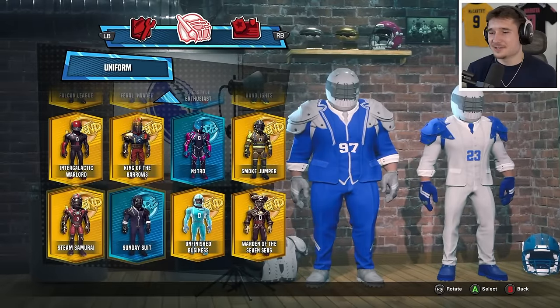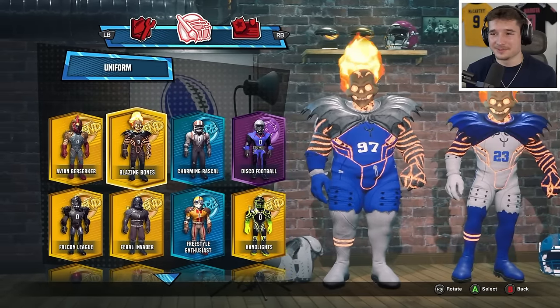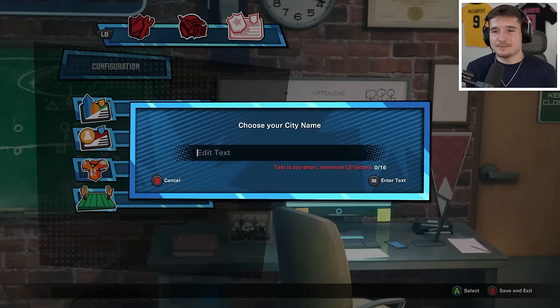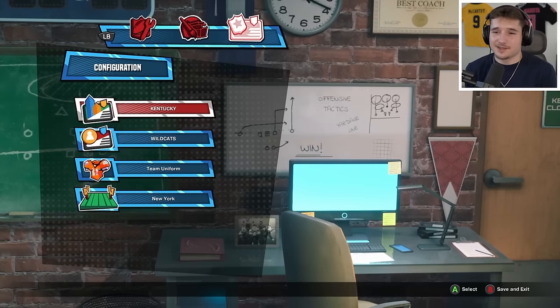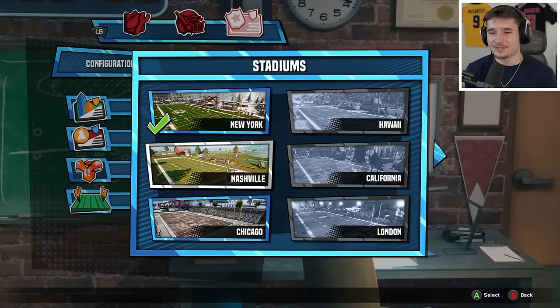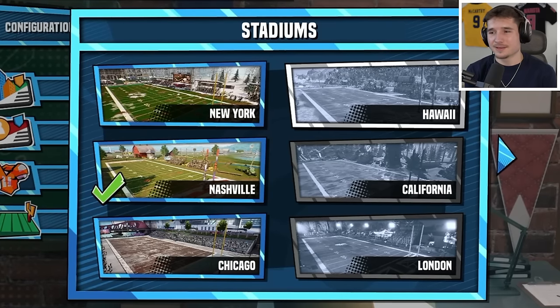As cool as some of these are, I'm going to go with blazing bones, because imagine facing off against guys that look like this. As for our city and team name, I think you all know where I'm going with this — we have the Kentucky Wildcats. I can't choose Lexington, so we're going to go with Nashville. New York could be really cool as well, and I want to unlock Hawaii and London in the future, so hopefully later in this video we'll get to use them.